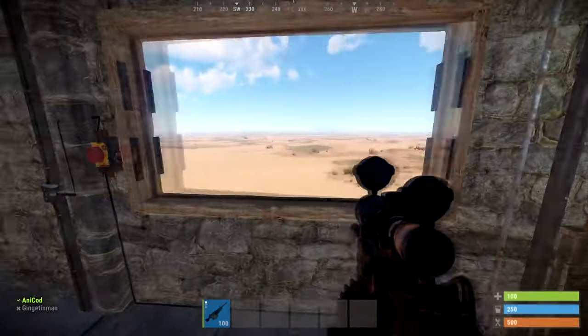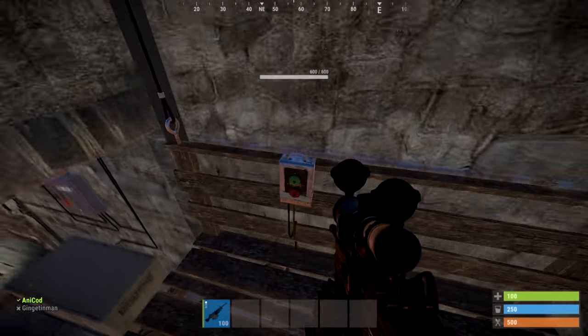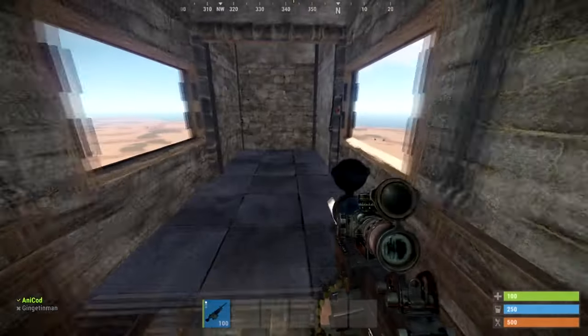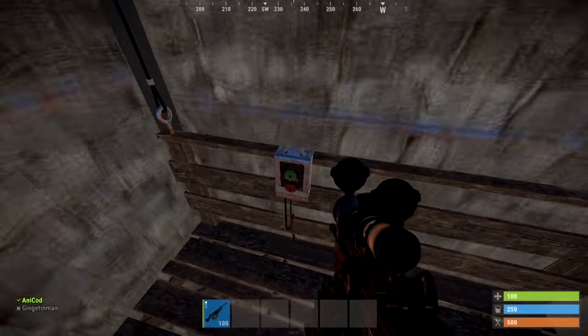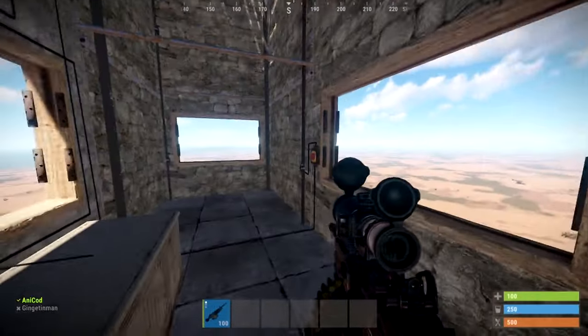Now that I've put this video up, there's probably going to be some roof campers watching this who've just had a really bright idea — don't be that guy. As you can see, right from the very top with the 16x scope you can pretty much see the entire map. So I hope this video explained how the lifts, or elevators — I keep saying lifts, sorry — work.